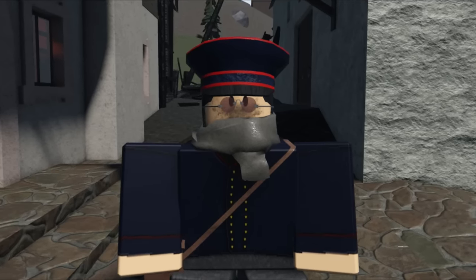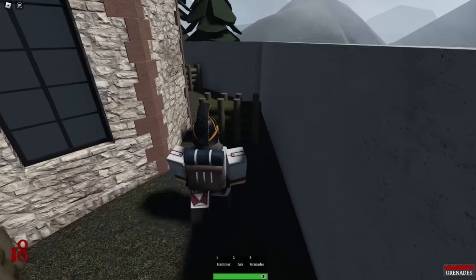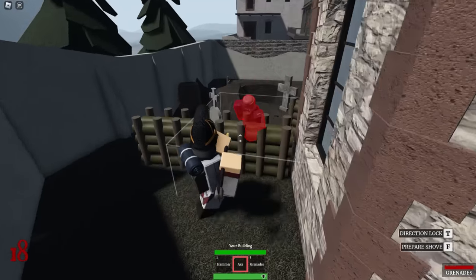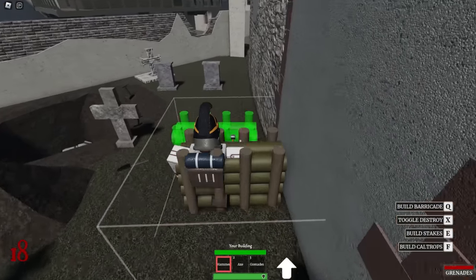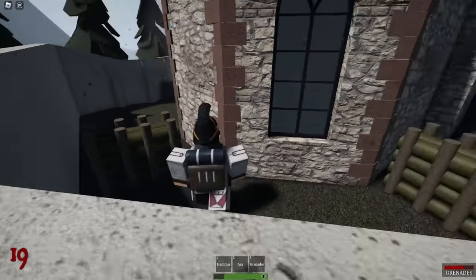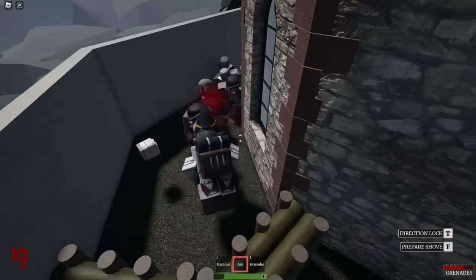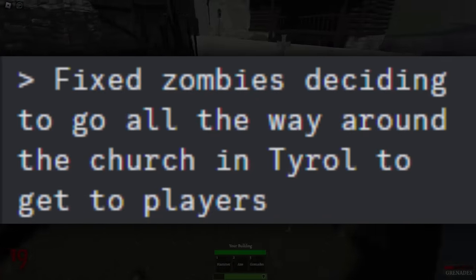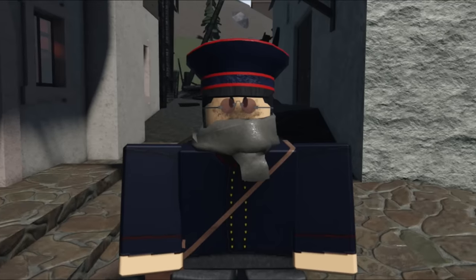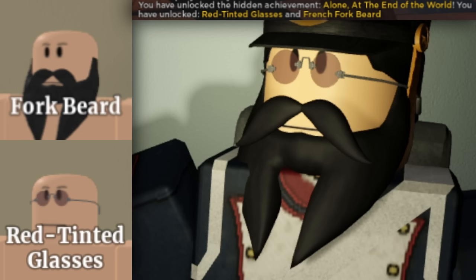There are guides that cover specific strategies, but here's how I got mine. I completed the 20-wave solo on the new endless map Tyrolean Village, playing as Sapper with the Sapper's Axe and Grenades. I primarily stayed behind the church the entire time and never really had to move out of that area. I built barricades through the back and used those as stopping points for big explosions — cooking grenades and letting a big portion of the horde explode while they tried to destroy my barricades. There's a spot behind the church where zombie pathfinding gets messy, though that may be fixed in the most recent patch. Successfully doing this unlocks the red tinted glasses and the French fork beard.